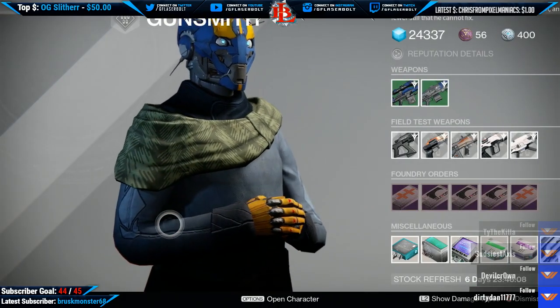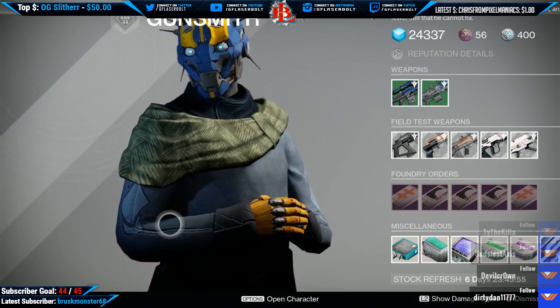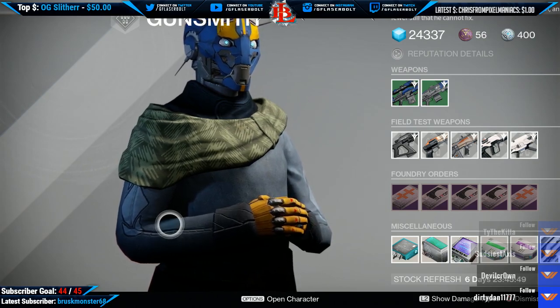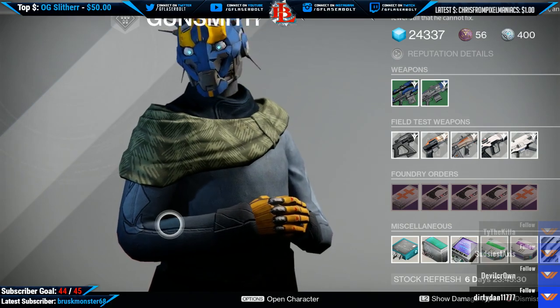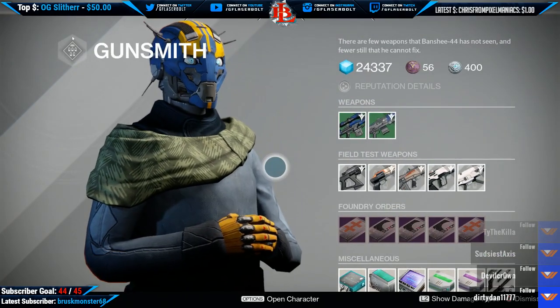For the PDX 41, the first package comes with SLO 26, SRO 41, Hammer Forge, Hidden Hand, Hand Laid Stock, Speed Reload, Rifle Barrel, and Feather Mag. The second package comes with Perfect Balance, Casket Mag, Take a Knee, Snapshot, and Single Point Sling. Package three comes with Fitted Stock, Oil Frame, Counterbalance, Snapshot, and Injection Mold.